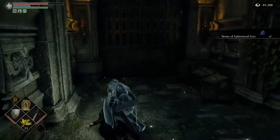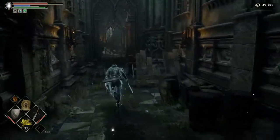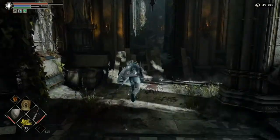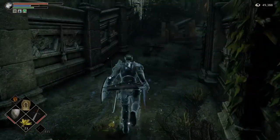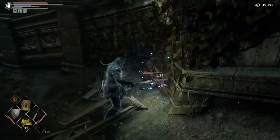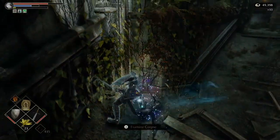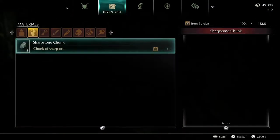So if you have a stone of ephemeral eyes, you cannot go through this gate. And over here there's going to be another Crystal Lizard — don't let him run away from you. He's behind this one. So we got some sharp stone chunks. He drops the higher tier sharp stone and hard stone.